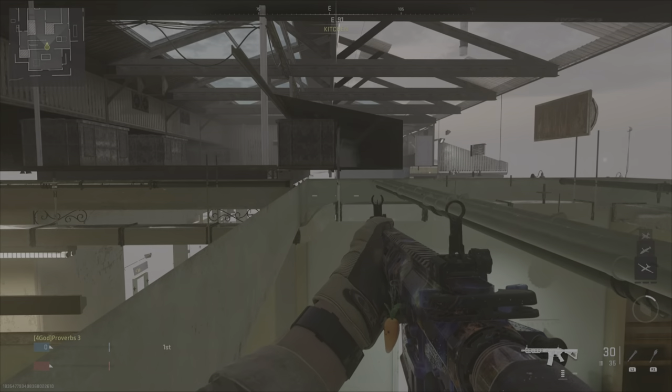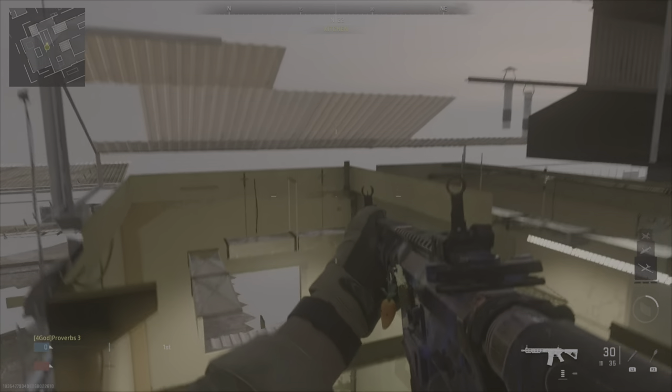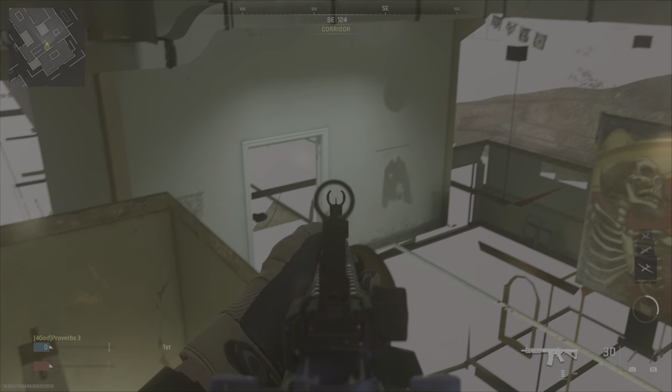You have now glitched through the ceiling, and you can go exploring. You can even shoot through the walls when you're in here. So have fun trolling your friends in a private match.